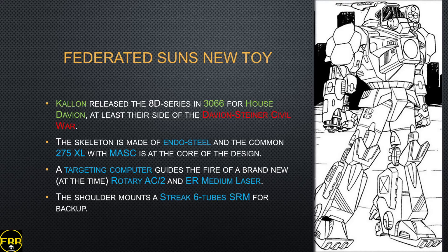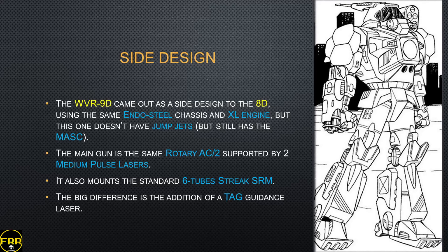Kalon then released the 8D series in 3066 for Haus Davion — at least on that side of the Davion-Steiner Civil War. The skeleton is endo steel with a common 275 XL, and like the previous Davion model it has MASC for faster bursts of speed. It also has a targeting computer linking all direct-fire weapons, and a brand new Rotary AC2 in the gun mount. An ER medium laser gives decent medium-range punch. Rotary AC2s are better than regular AC2s — you can put a decent amount of lead in the air and they're effective at taking out vehicles, anything that can be crippled with a single shot. The shoulder mount is a Streak SRM-6.